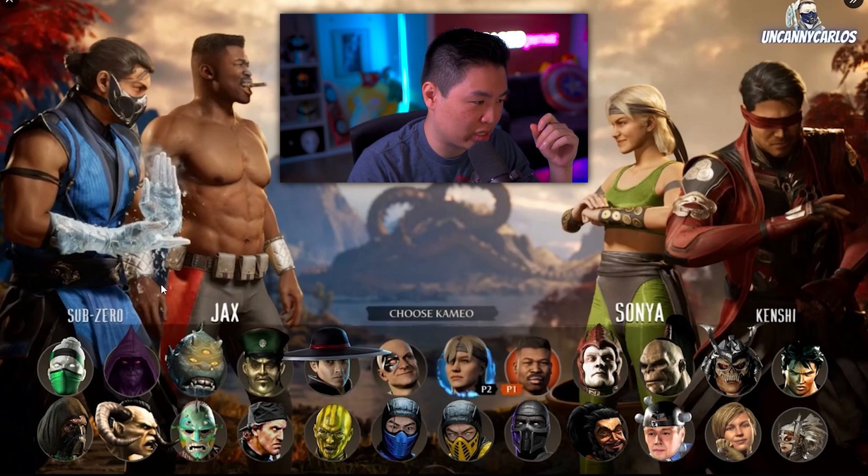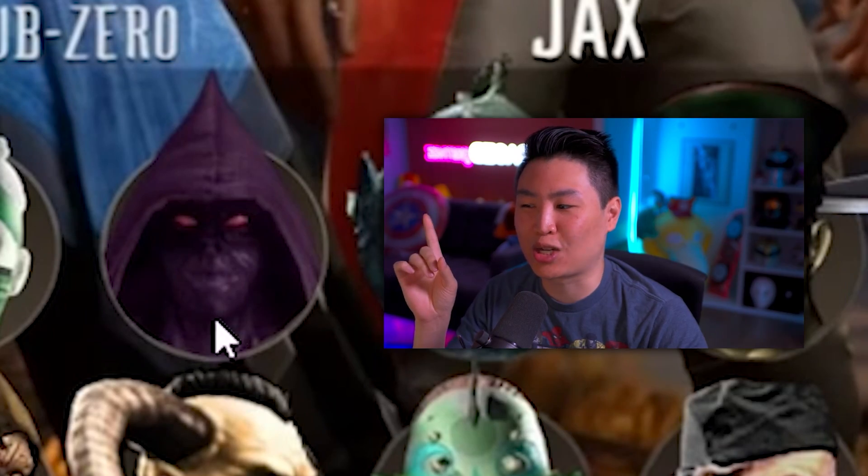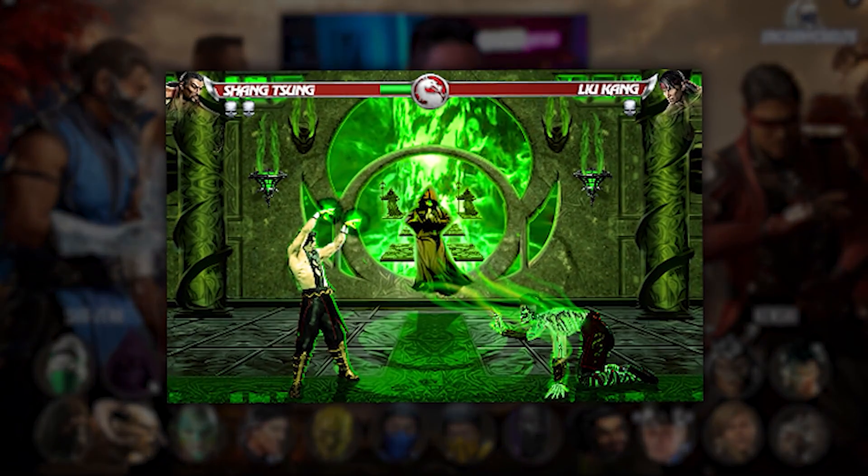First on Carlos's predictions is Chameleon — that'd be pretty cool. Maybe the male Chameleon on the base roster and the female Chameleon as cameo. We also haven't seen Chameleon in forever. Next is a hooded druid character who's appeared in the background of past MK stages. Ed Boon said the cameo roster will include characters who have never been playable, so this could be that character's first playable appearance.